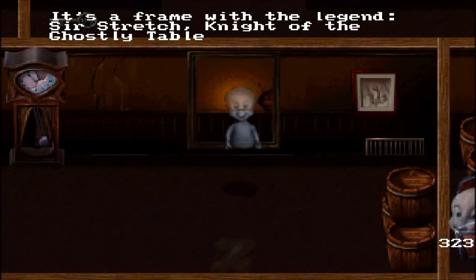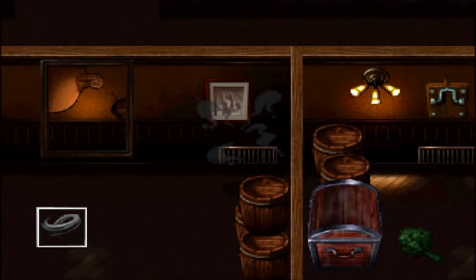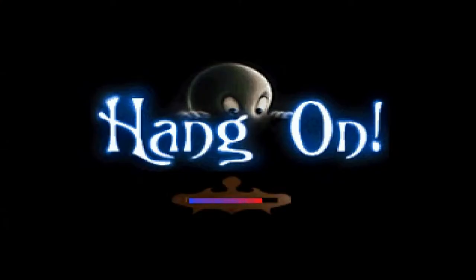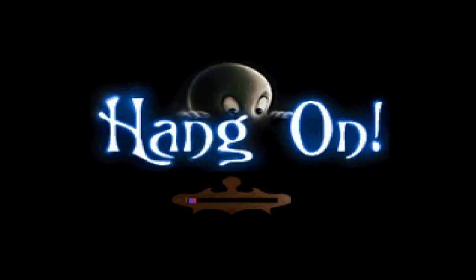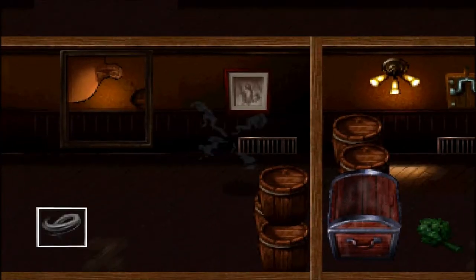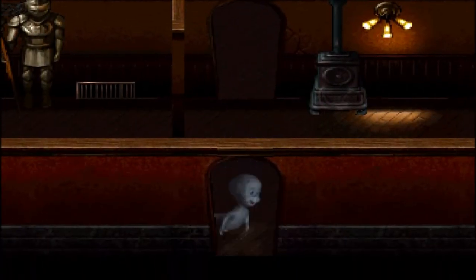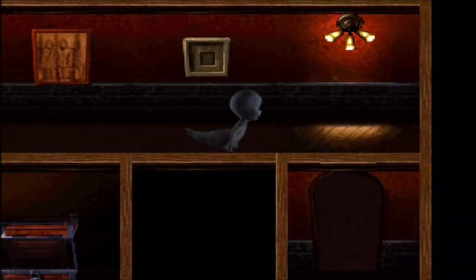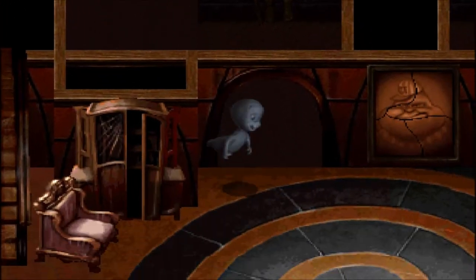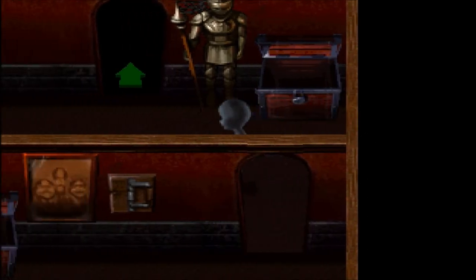Here's another portrait - if you examine it, it's Sir Stretch, Knight of the Ghostly Table - and this piece fits in here. Going down this air vent, we go through a loading screen. We can't go further here because this requires a red key, so once we find one we'll remember to come back. We also can't get through this hole yet - it requires the second morph icon. There's a lot of backtracking in this game, so I'm going to have to draw out a map after each episode. The lever we pulled in that room over there opens up this door.